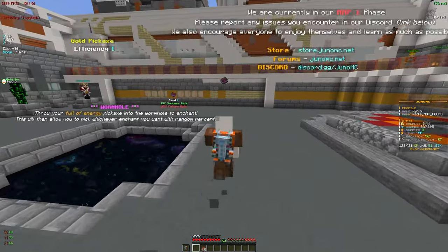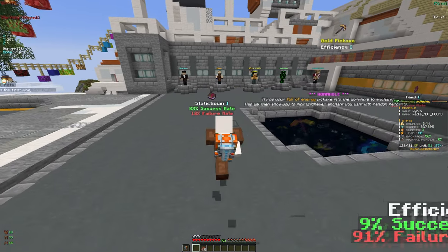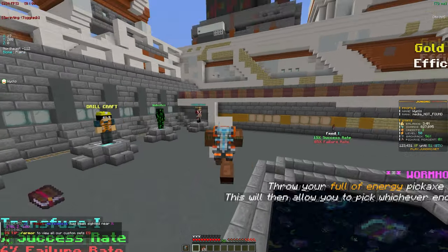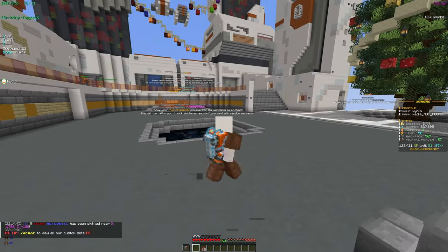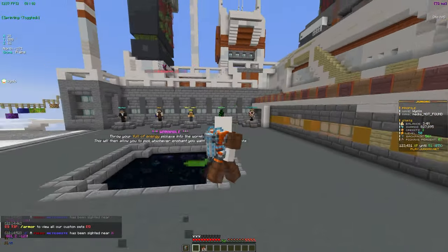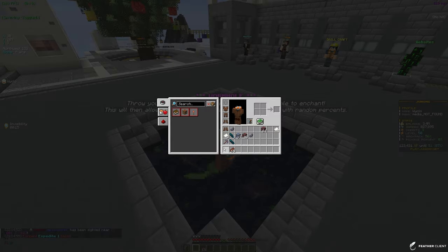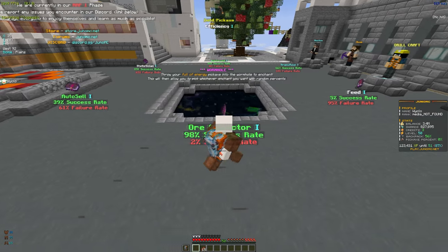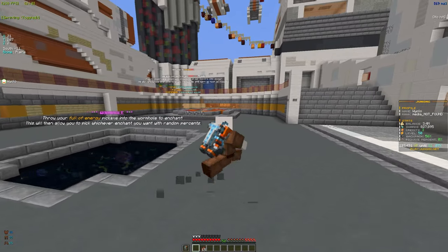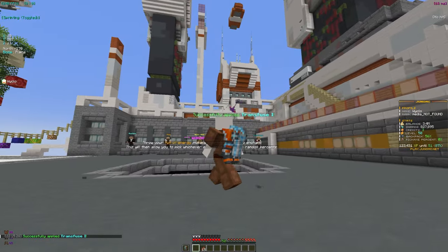Let's see what other enchants we can get. Hoping for Efficiency or Expedite - once we get higher we'll get Fireball, Charged, and those special enchants. We got Expedite 1 with a pretty good percentage around 60%, but it failed - that's unfortunate. Let's go for Transfuse because that gives us higher-tier ores we can sell for a higher price, and it did apply so we'll take that.